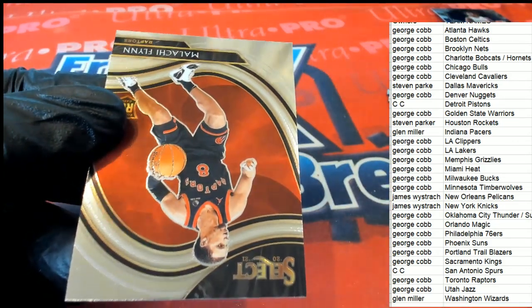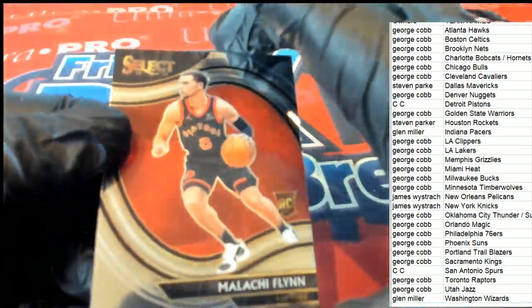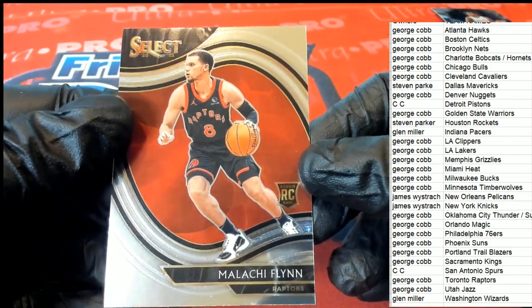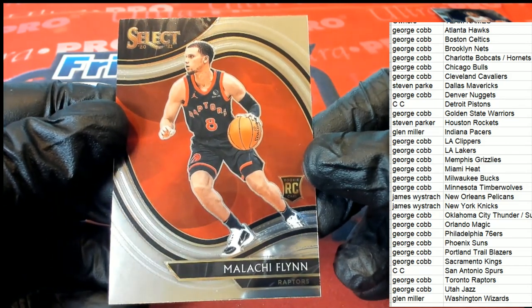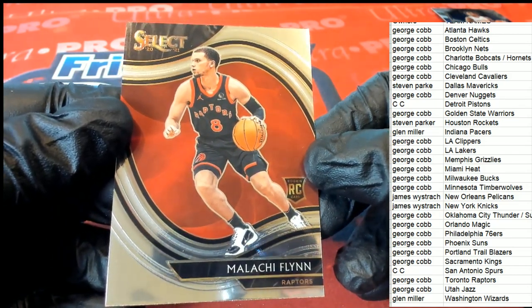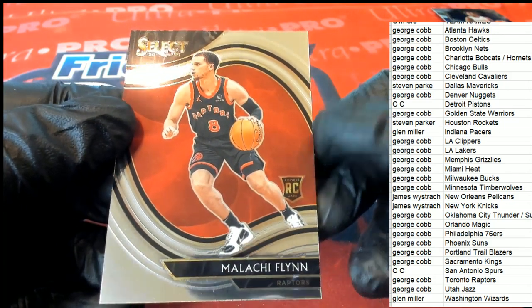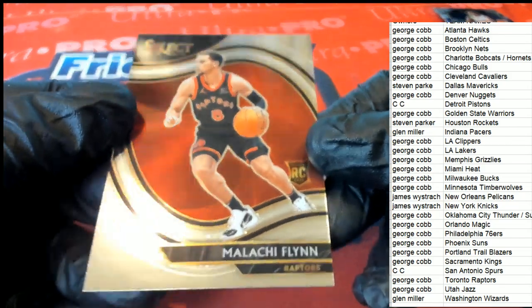What else is popping? We got a nice rookie card here. Toronto — George pulling the Malachi Flynn. Courtside. So that's a really nice rookie right there. Courtside is always the best to get, so that is terrific.